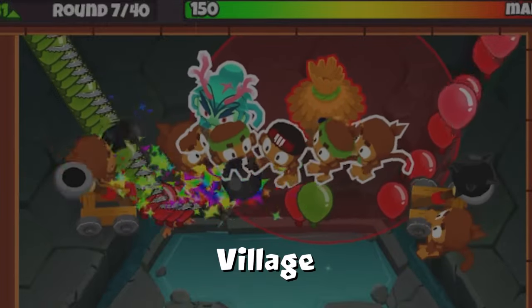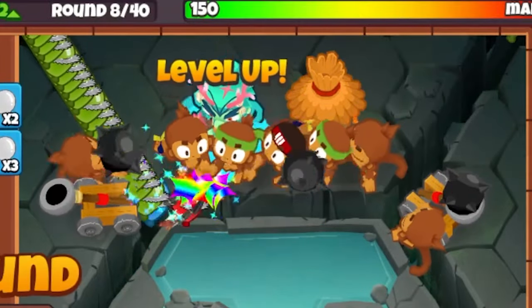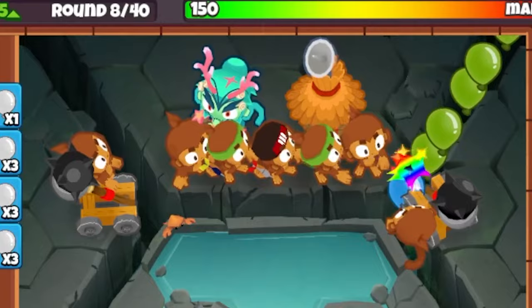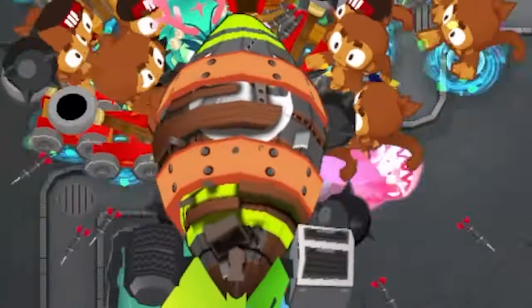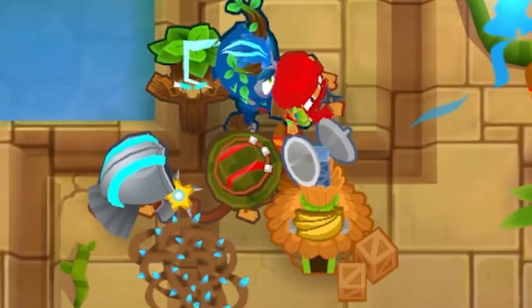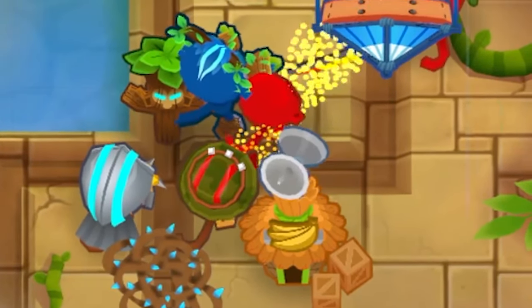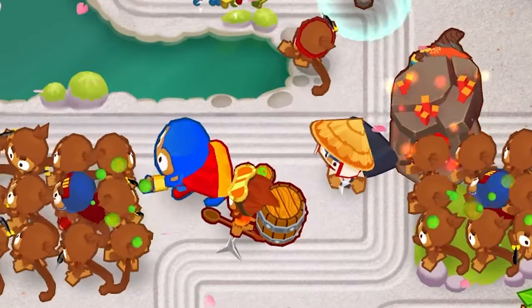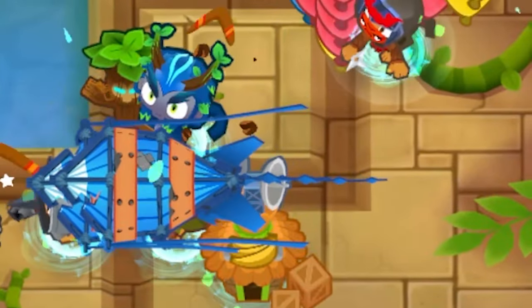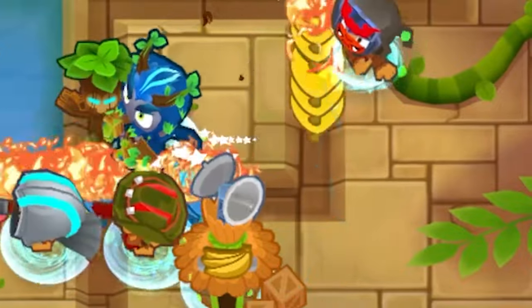Starting with the village — the village is the Dart Monkey's natural synergistic support unit. The top path provides large amounts of attack speed and pierce, stacking incredibly well with the dart monkey's small hitbox placement, buffing well over 9 at a time. The middle path enables camo detection for more economic value. The boomerang makes this playstyle interesting — you can do early dart monkeys into MOAB press boomerangs, or early glaive boomerangs into fan club dart monkeys. Both options are very solid and consistent, capable of defending many different push types due to both monkeys being low cost with wide popping options from camo detection to lead.